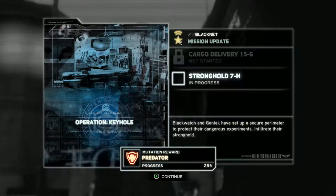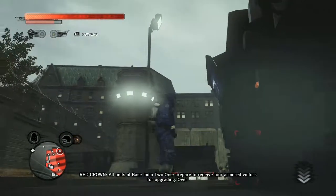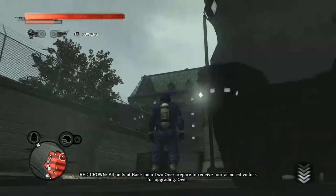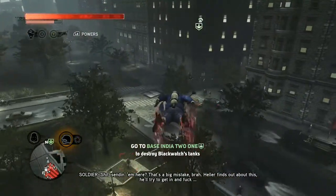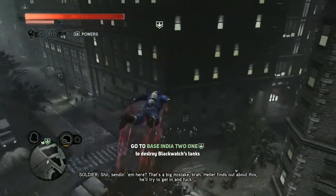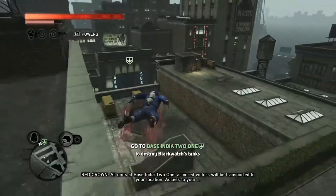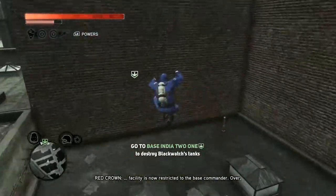Have a secure perimeter to protect the dangerous experiment. Infiltrate their Stormhold. 'All units at base India 2-1, prepare to receive four armored victors for upgrading.' 'All units at base India 2-1, armored victors will be transported to your location. Access to your facility is now restricted to the base commander.' Time to find me a base commander.